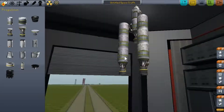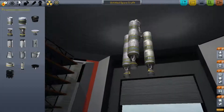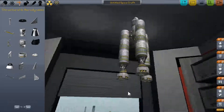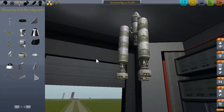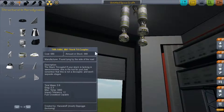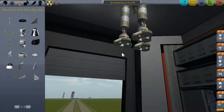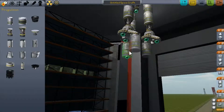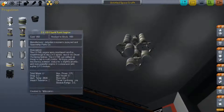After that, get another set of decouplers at the bottom — it should automatically apply to all three with symmetry. Then add the tricoupler, which allows you to add three different things to the bottom of those.